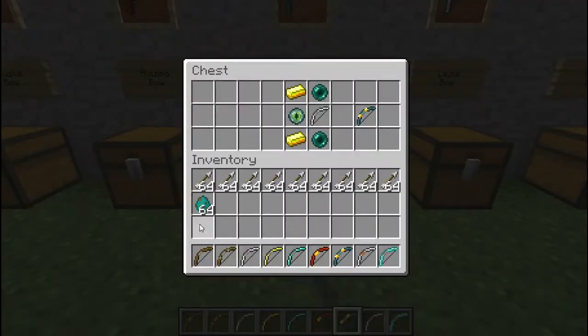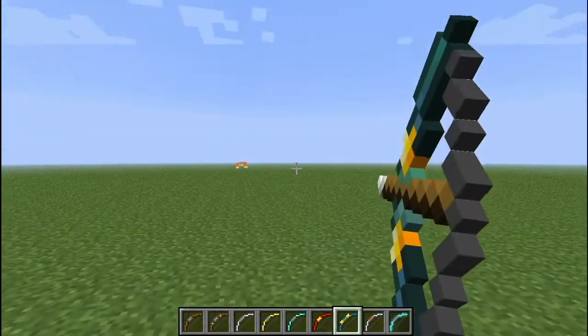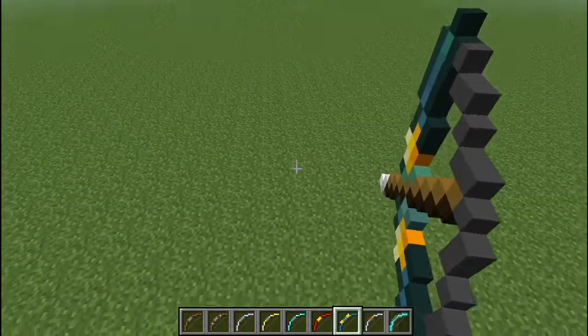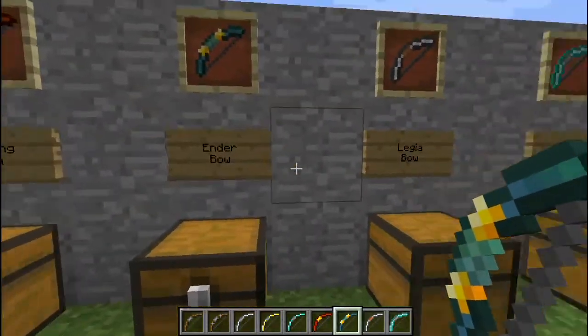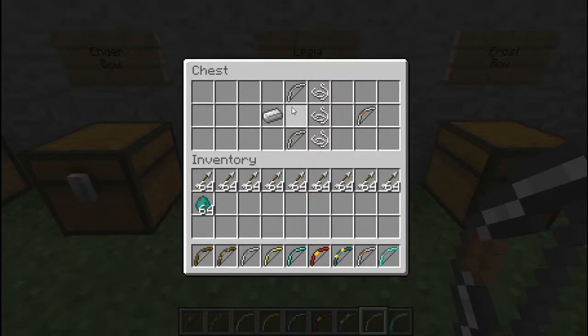What I've got here is the ender bow. It's pretty simple — you just have to have some blaze powder to make the eye of ender, an iron bow, and you get the ender bow. If you shoot it, after five seconds a bunch more arrows spawn next to it. I'll demonstrate that later.